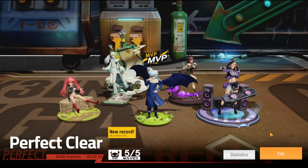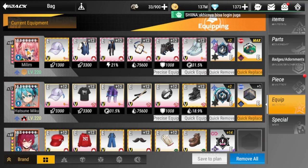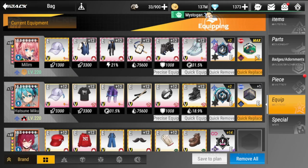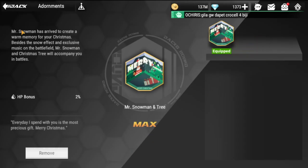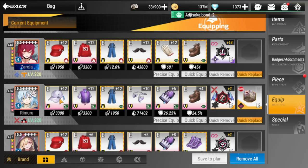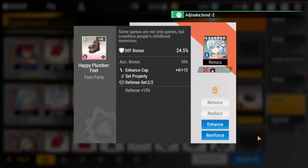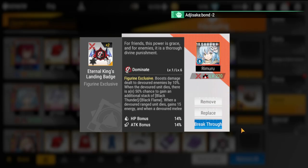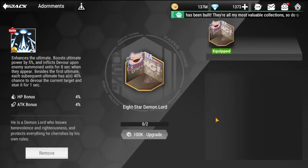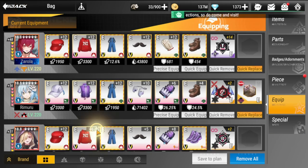Let's check out the gear I used for this team. Starting with Milim: she has the Ultimate set, a Crit set as a two-piece, her exclusive badge, and an extra adornment from our December event. For Rimuru, he has Lifesteal for survivability, Defense since he's in the front, his exclusive badge, and his exclusive adornment.